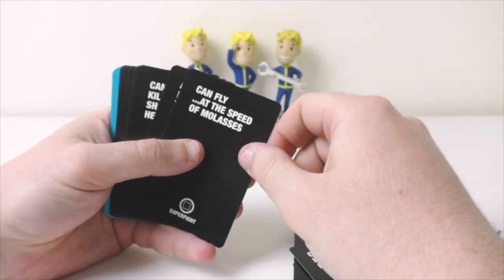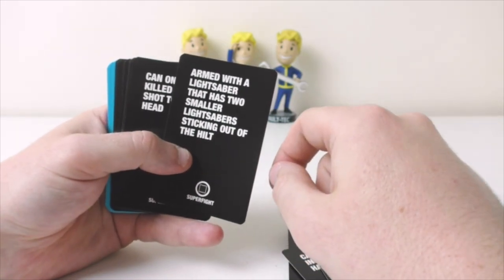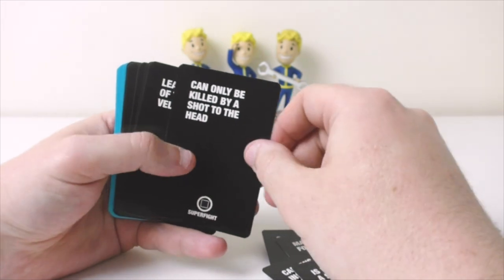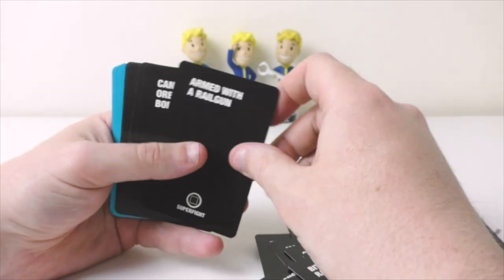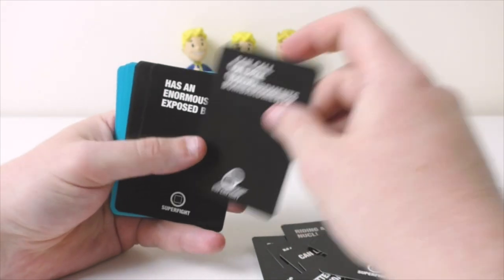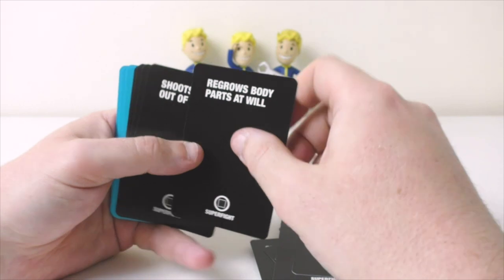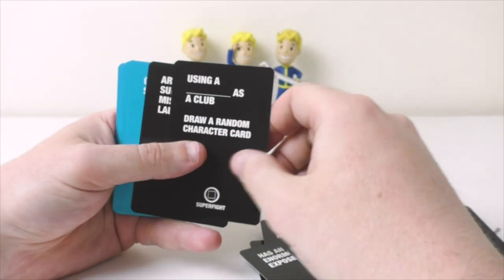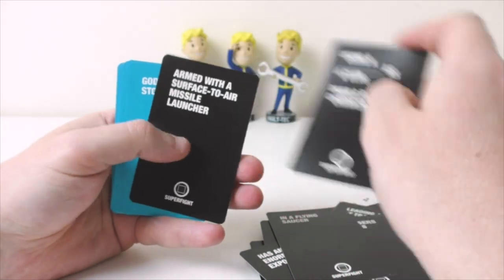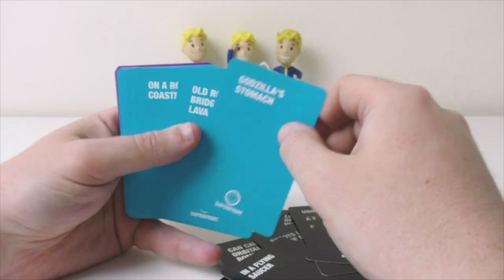Bitten by a radioactive blank — draw a random character card. Can fly at the speed of molasses — don't know what that is. Armed with a lightsaber that has two smaller lightsabers sticking out the hilt. Can only be killed by a shot to the head. Leading a team of trained velociraptors. Armed with a rail gun. Can call orbital bombardments. Has an enormously exposed brain. Regrows body parts at will. Shoots lasers out of ears. Inner flying saucer. Uses a blank as a club — draw a random character card. Armed with a surface-to-air missile launcher.